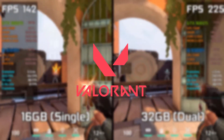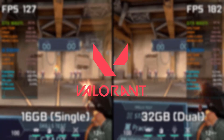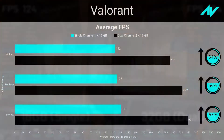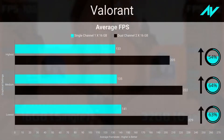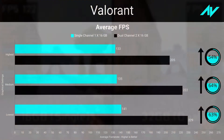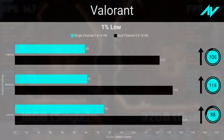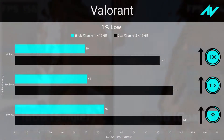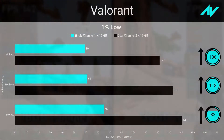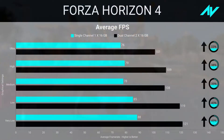Valorant was tested in practice mode following a similar path with every setting ranked to maximum, medium, or lower. The game saw an insane improvement in average frame rate and one percent lows at pretty much every preset — over 54 percent and 106 percent at the highest settings, literally twice the performance. This is expected as the game is heavily CPU-bound and fairly easy to run. The system used over six gigabytes in single channel and almost eight in dual channel.